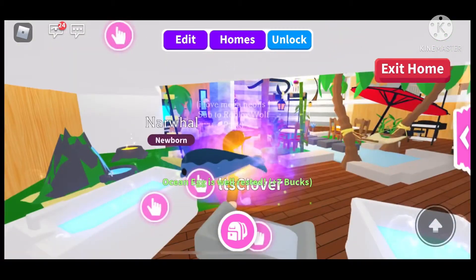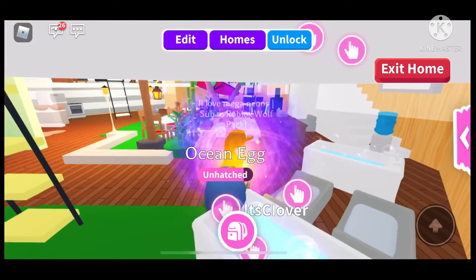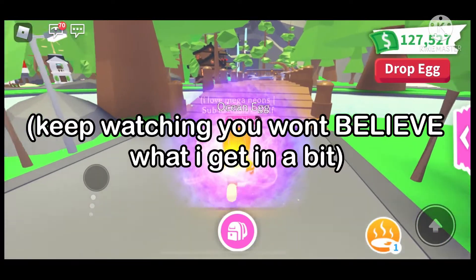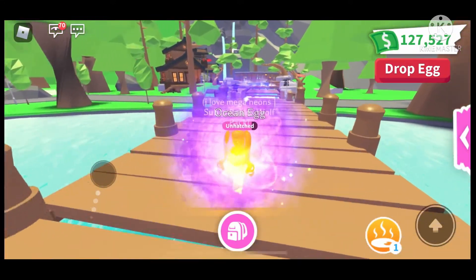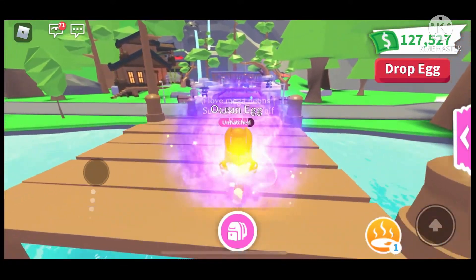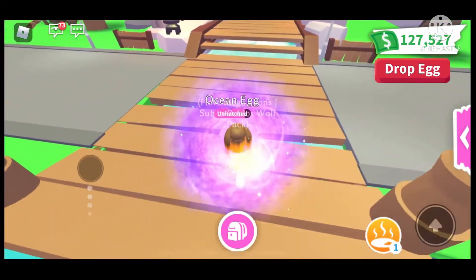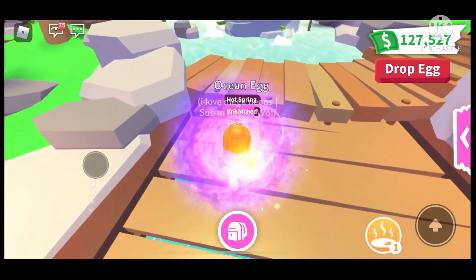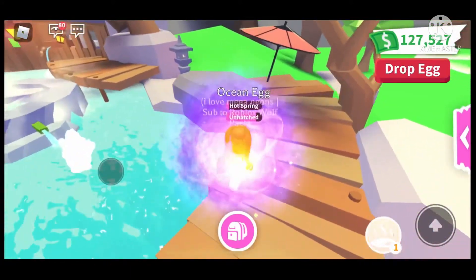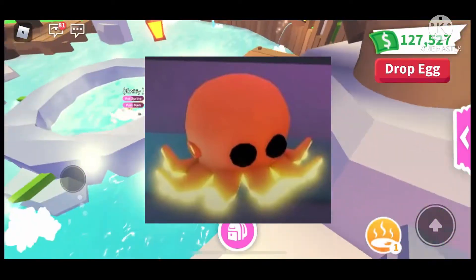Okay, that's a rare! I see potential - the mega or neon octopus, the things under the tentacles are neon. So you really can't tell that it's neon or mega, which I don't really like. I wish Adopt Me made it so the outside of the octopus was neon or mega, not the inside.